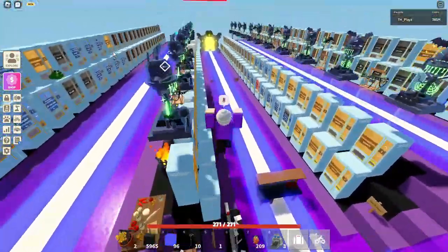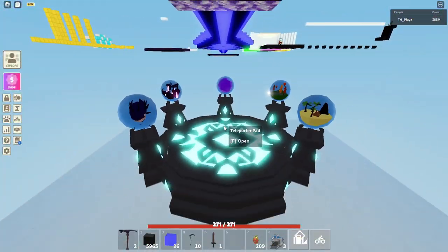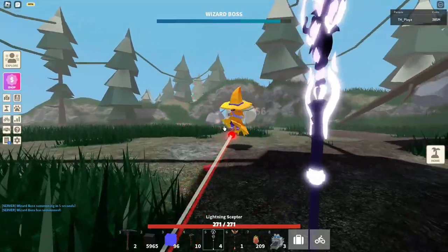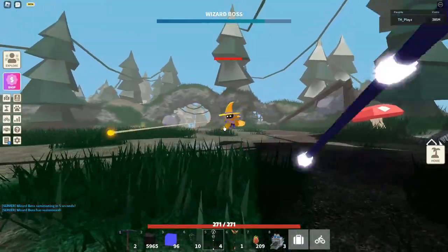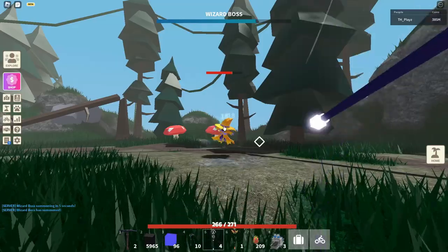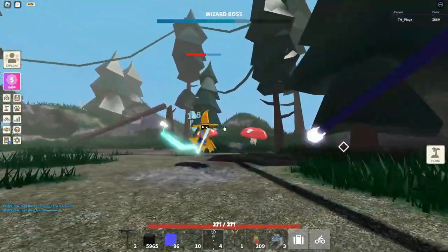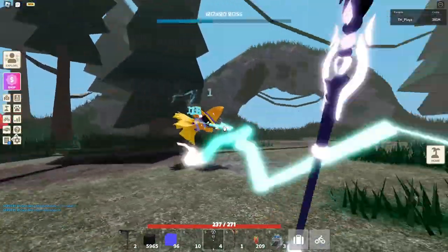There are also Wizard Boss changes. I haven't looked at them yet, so let's go look at them for the first time now. We're at the Wizard Boss — let's quickly spawn it. It looks like it's using the static spellbook effect, and also the title spellbook and the normal spellbook. So this looks more like a better boss. Instead of the old static scepter, it now does the lightning scepter effect.